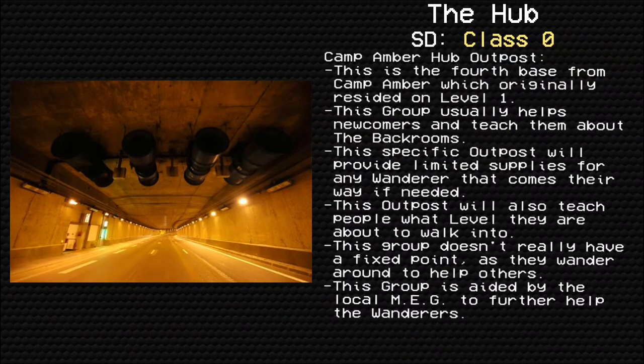Camp Amber Hub Outpost is the 4th base from Camp Amber, which originally resided on level 1. This group usually helps newcomers and teaches them about the Backrooms. This specific outpost will provide limited supplies for any wanderer that comes their way if needed, and will also teach people what levels they are about to walk into. This group doesn't have a fixed point as they wander around to help others, and they are also aided by the local MEG.